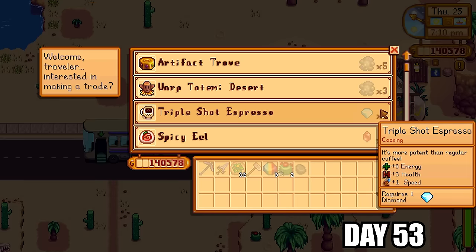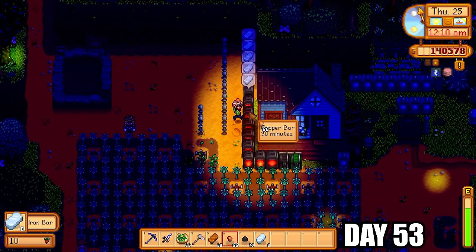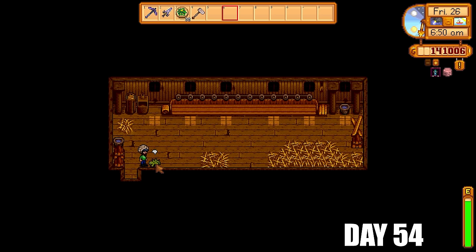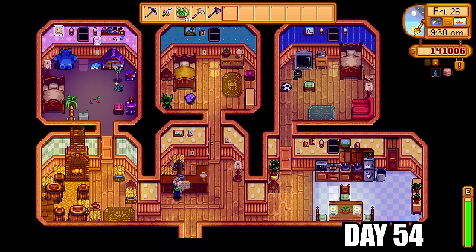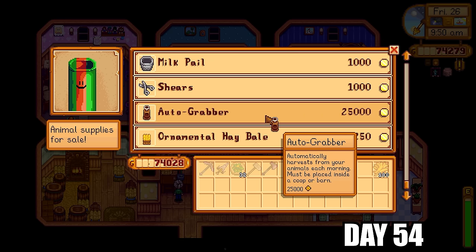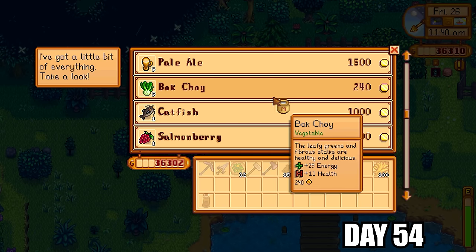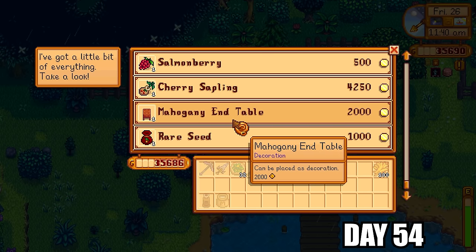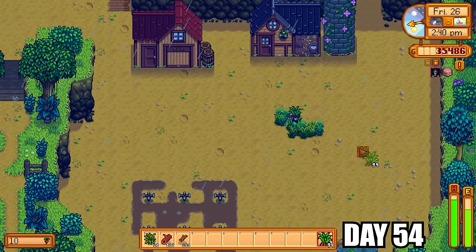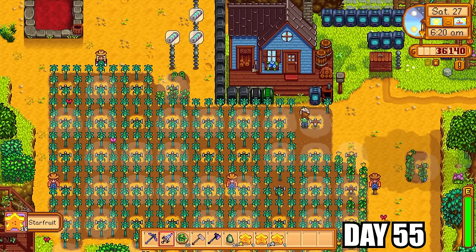It was Willy's birthday so I gave him a catfish — he just loves catfish. I could have given a diamond but I had plenty of catfish from all the fishing I'd been doing. I purchased a full stack of wheat off Pierre to use as a placeholder so when fall comes I won't need to re-hoe or water the ground before planting pumpkins — wheat also grows in fall. I made 46 more kegs today for more starfruit wine, and our dinosaur was finally born. I went to Marnie to buy hay since there was no real grass on the farm, and also got an auto-grabber so I wouldn't have to check for dinosaur eggs every day, plus bought rabbits and ducks.